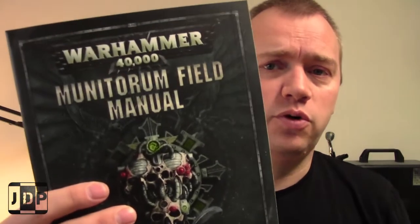Before we begin, if you go and purchase the 2019 edition of Chapter Approved, it also comes with a secondary book called the Munitorum Field Manual. The Munitorum Field Manual is just filled with points changes and all stat lines and stuff. I'll summarize that in another video if you wish. Most people have already gone over the big changes to most of the armies.